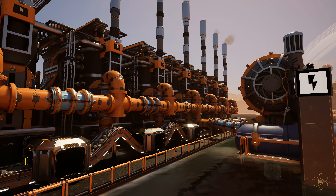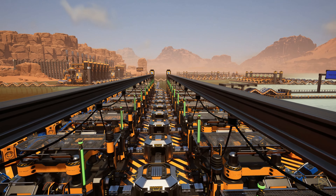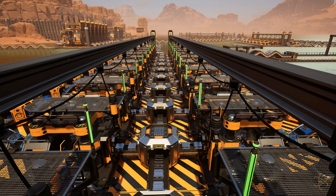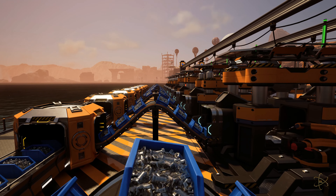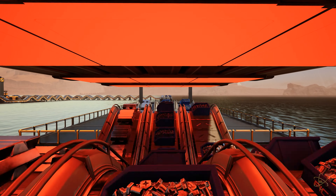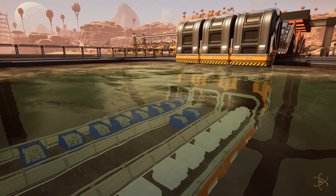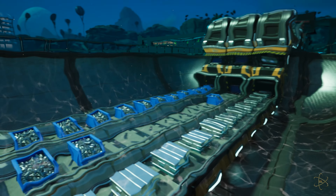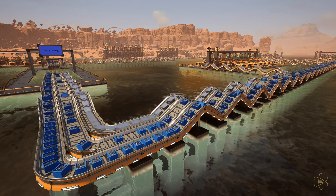Once separated, iron ingots are stacked for easy belting. Some of the iron ingots are routed to a one-stop-shop screw production line. These constructor buildings are a sight to see — the constructors quickly stamp out screws using a preset hydraulic press. The screws and remaining iron ingots are then passed under a series of heating coils for a process called hardening, then put through a pool of water to cool them instantly. The quick cooling process establishes a harder, more stable crystalline structure of the metals.